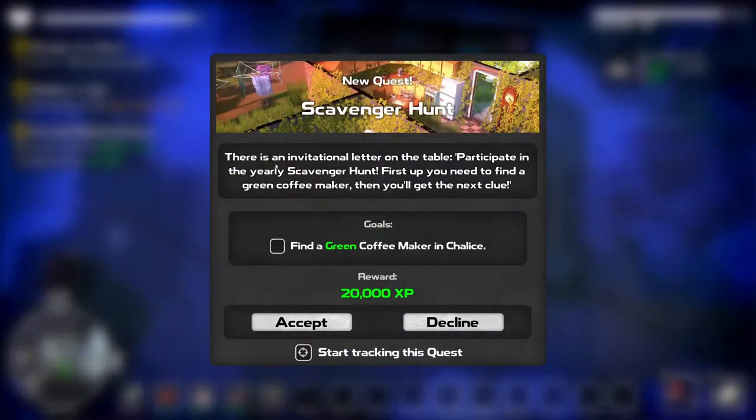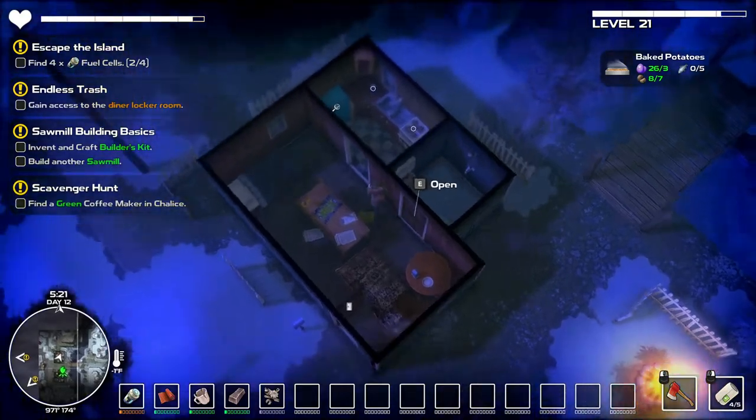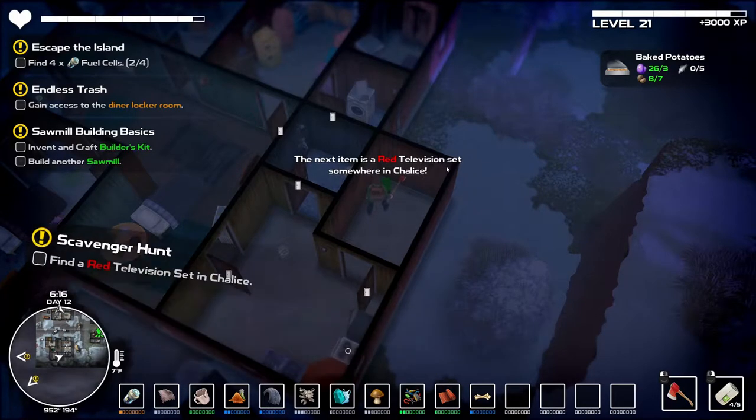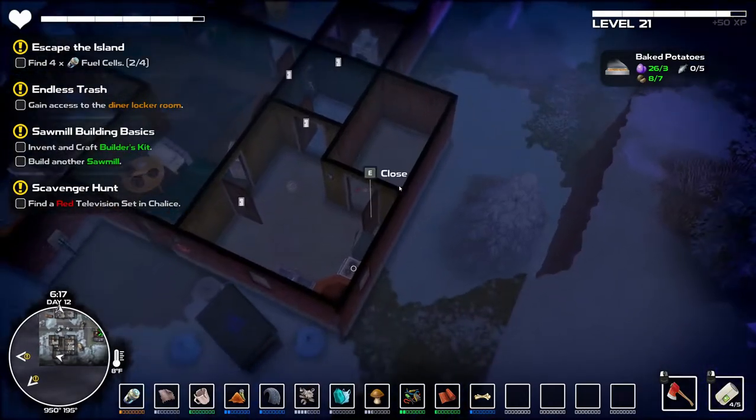What's here? There's an invitational letter on the table: participate in the yearly scavenger hunt. First up, you need to find a green coffee maker, then you'll get the next clue. 20,000 experience! A green coffee maker. So here's our green coffee maker - awesome. Next item is a red television set somewhere in Chalice.